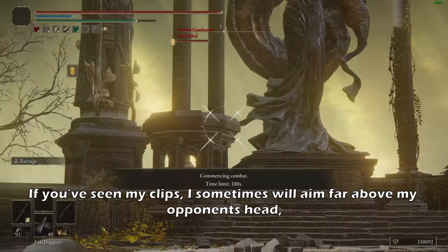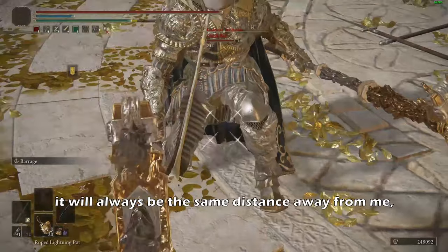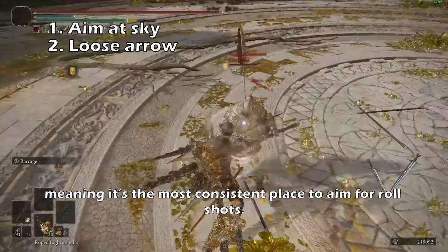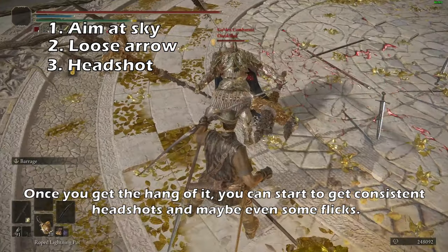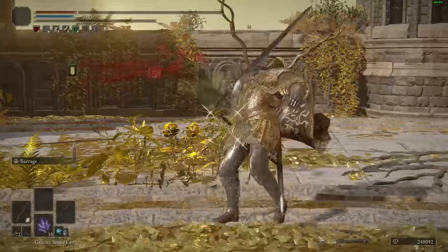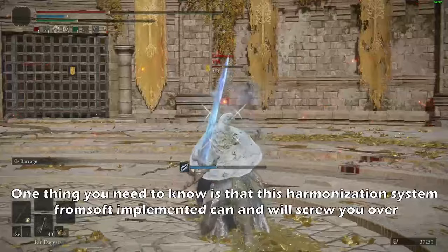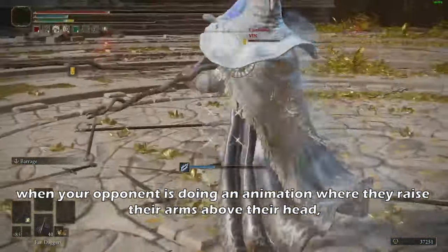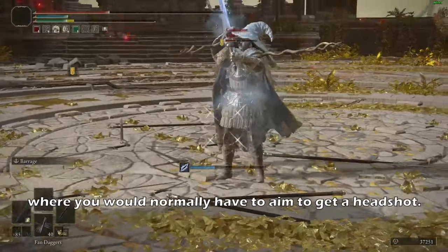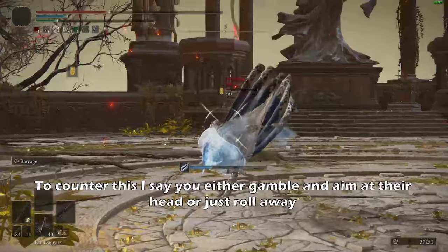If you've seen my clips, I sometimes will aim far above my opponent's head, and the reason for that is that I know where the skybox is. It will always be the same distance away from me, meaning it's the most consistent place to aim for roll shots. Once you've got the hang of it, you can start to get consistent headshots and maybe even some flicks. One thing you need to know is that the harmonization system From Soft implemented can and will screw you over when your opponent is doing an animation where they raise their arms above their head. To account for this, you either gamble and aim at their head, or roll away.